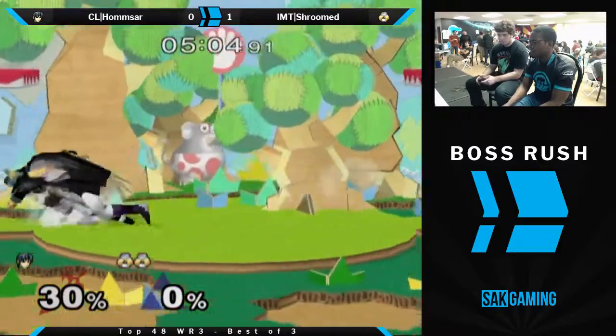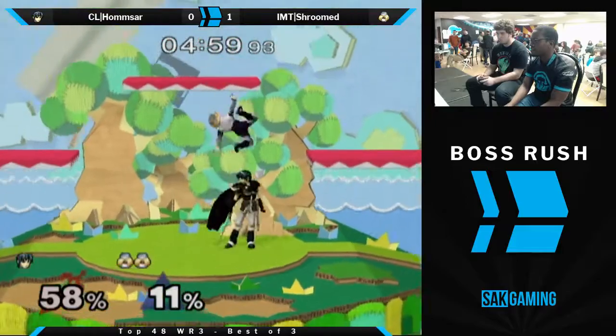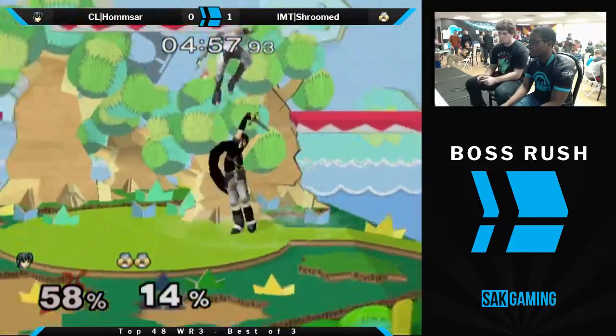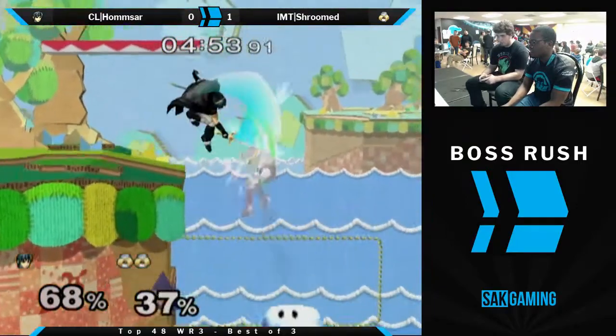There you go — that's what he's looking for. Soft Nair — gets a grab. Yeah, the up throw. That was a great grab. Shroom's just been jumping off.